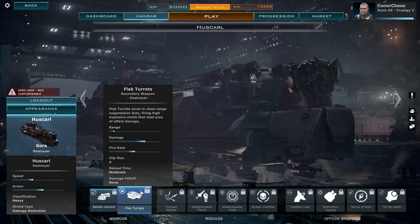Flak turrets excel in close range suppression duty, firing high-explosive shells that deal area-of-effect damage. The range is crap, the damage is nice, the fire rate is middle-of-the-road, and the clip size is four.